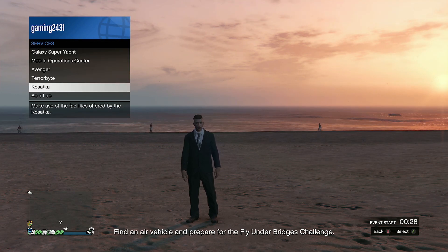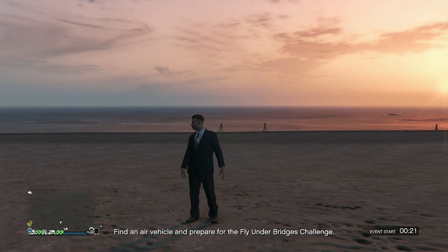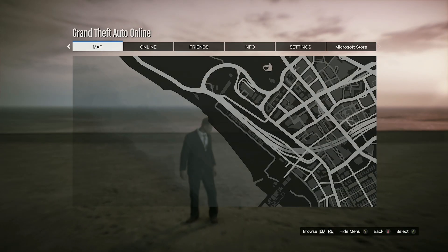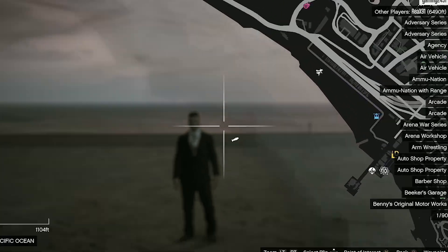If it is greyed out, then you haven't gone through and successfully purchased the Kasatka, so just go back and purchase it again. However, if it is lit up, simply select the Kasatka and then request Kasatka, and then eventually this little dildo-looking motherfucker will appear on your map.